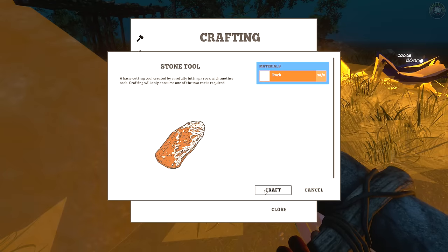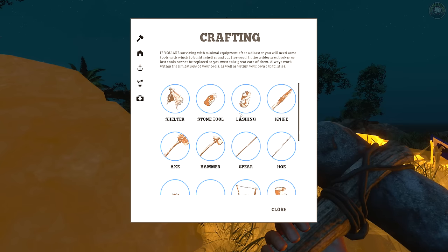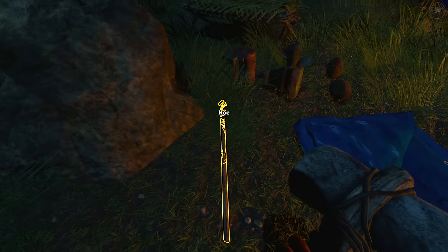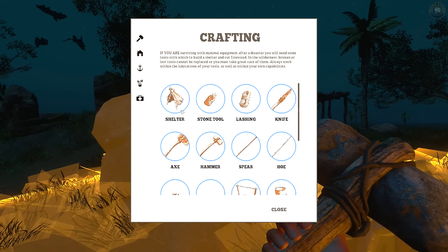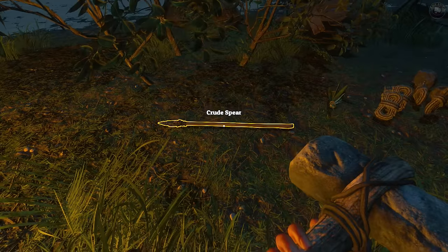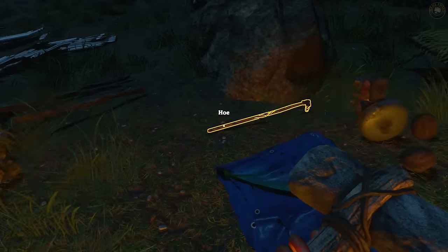Let's roll up here and get ourselves a stone tool — we have some stones, which is plenty fine. Drop it into this circle. Craft. There we go, perfect. We're getting shit done — we have a hoe now. We have our spear too, don't we? Pretty sure I had a spear before. There she is. Let's grab her over here with our tools. We'll take the tools, move the coconuts away.